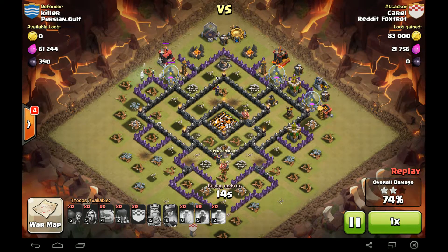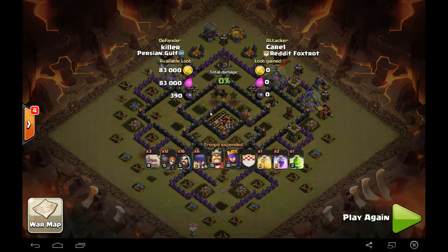Witches left, and the Witch is down. We got Skellies still. Get that three star. And they're down too. Not too bad — 74%, and a Town Hall 10 by a Town Hall 9.